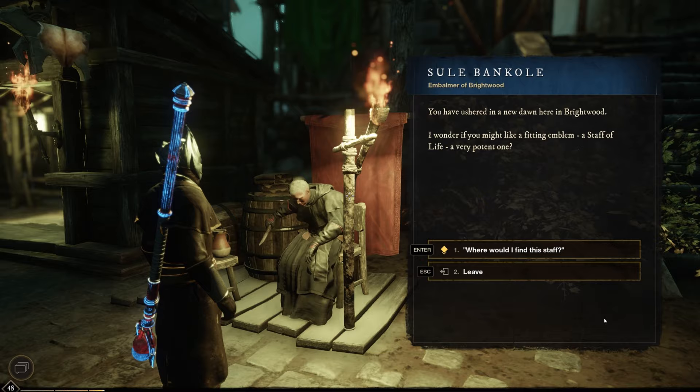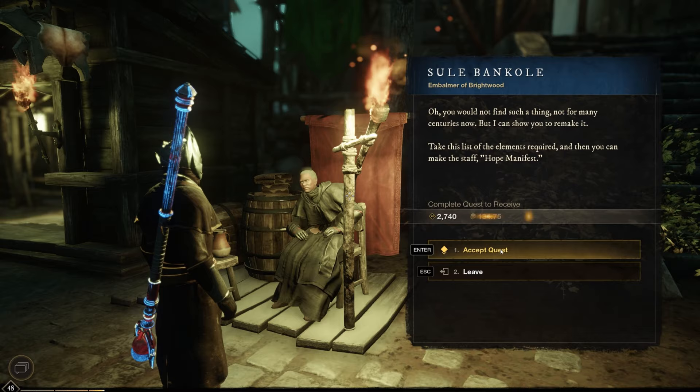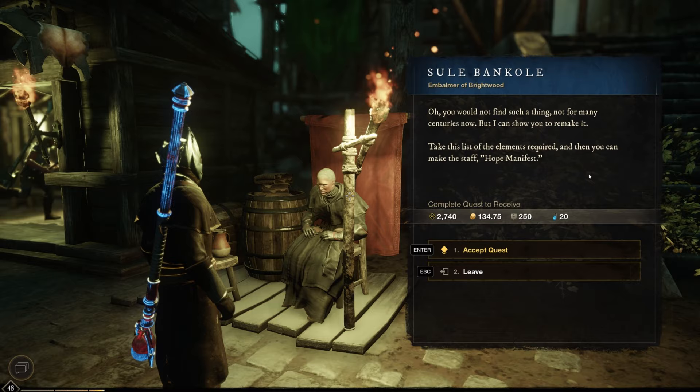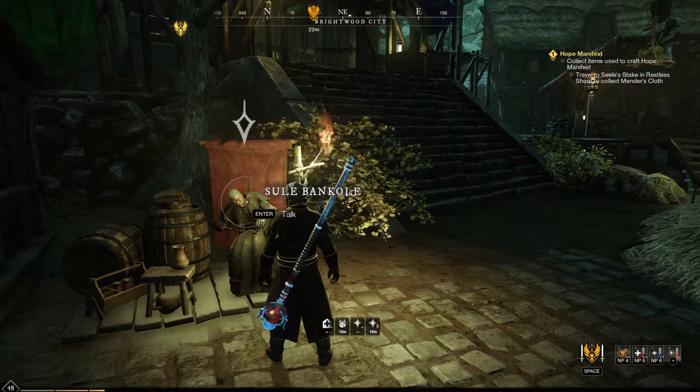You have ushered in a new dawn here in Brightwood. I wonder if you might like a fitting emblem — a staff of life, a very potent one. And where would I find the staff? Well, you would not find such a thing, not for many centuries now. But I can show you to remake it. Take this list of the elements required and then you can make the staff. Hope Manifests: 2,700 XP, 134 gold — that's actually not too bad.